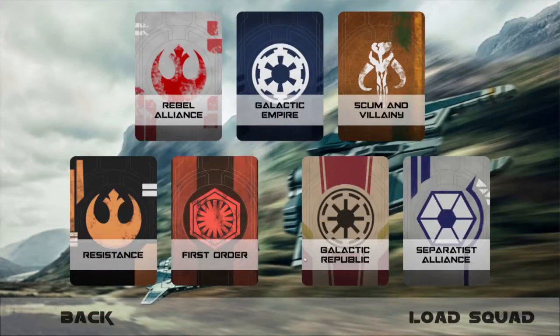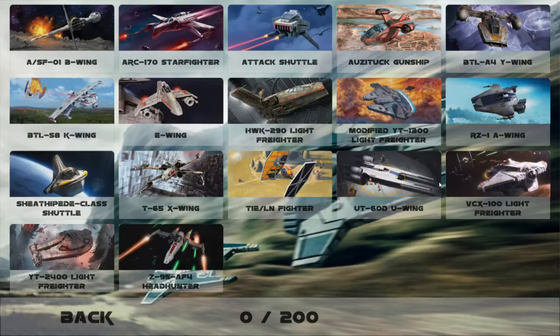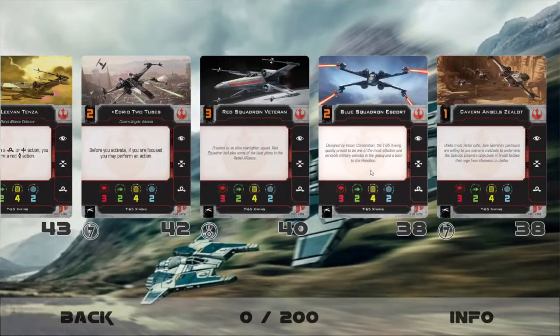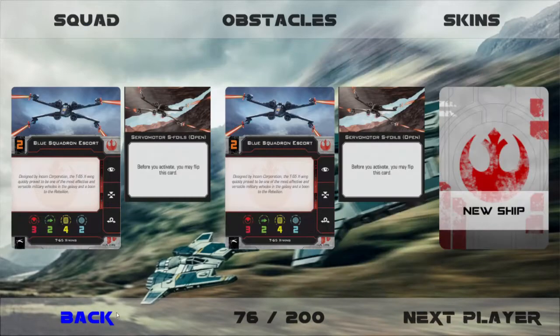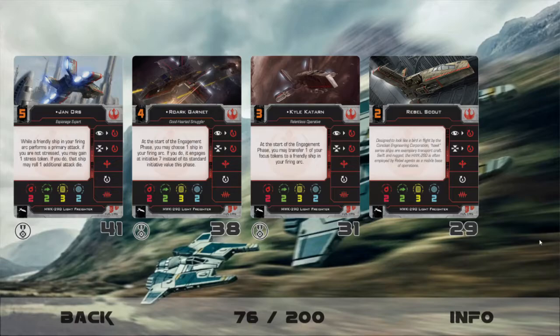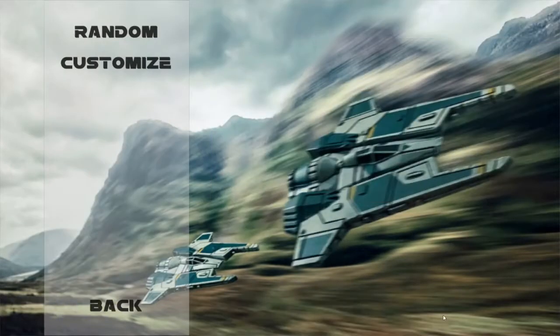I'm going to set up a quick game versus AI. This will be quite similar to what you get in the standard core set of the game. I'm just going to fly two basic X-Wings with openable and closeable S-Foils, putting me at 76 points. Every ship and different pilots, as you can see, has a points value — it's just how the game is balanced, both on the miniatures game and on the computer. I didn't mean to click random.